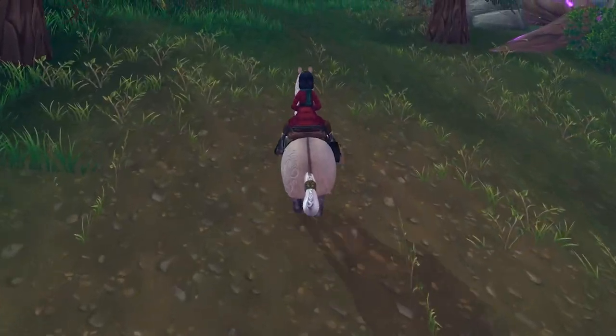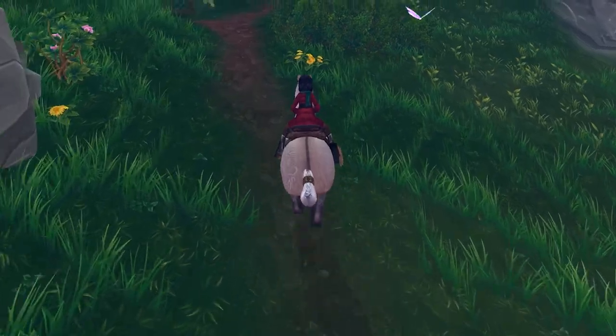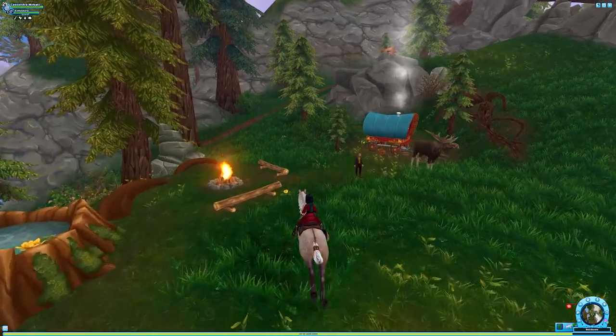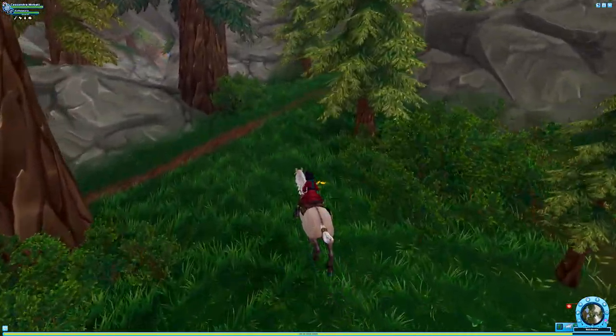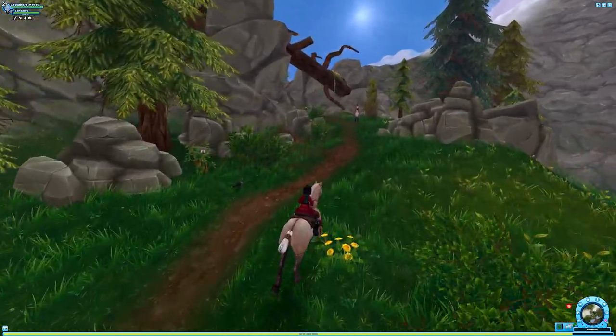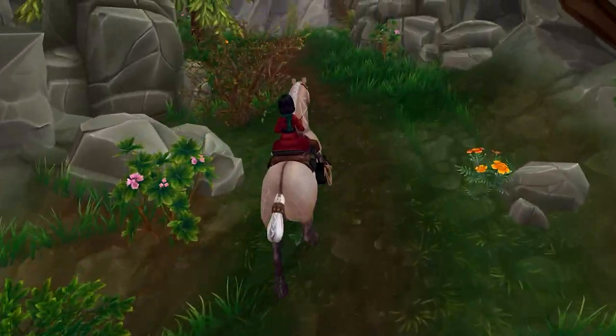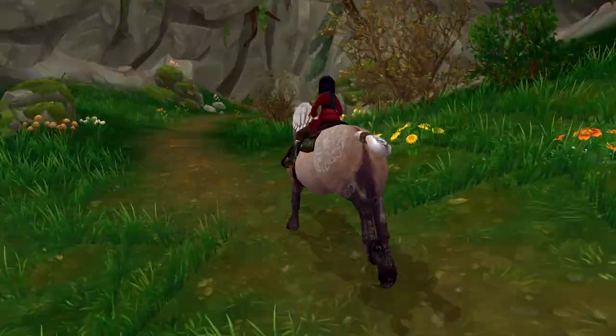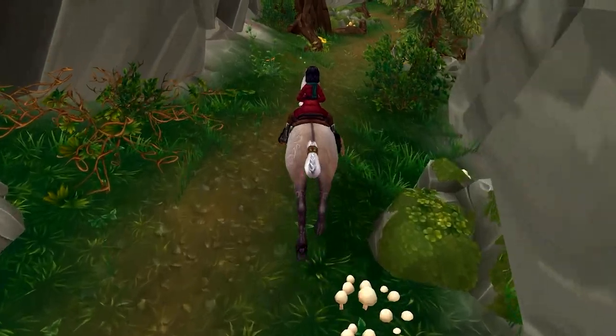I might be able to pop a picture up on the screen of Sahar and my character to get a little bit of the vibe. I'm just going to do a little scene where I ride through the trail here, kind of recreating what Sahar did before she was wrongfully taken by the warriors. This place is so pretty - oh my gosh, are you guys seeing this?